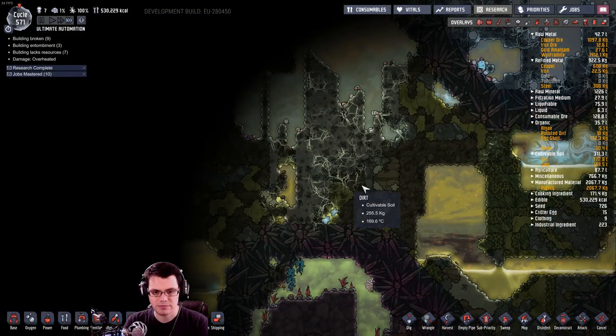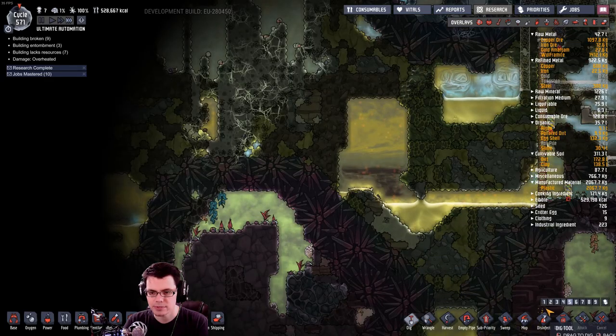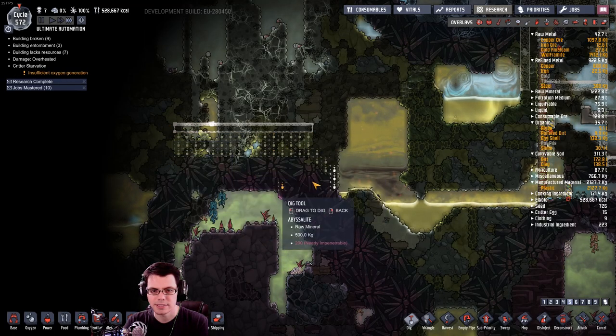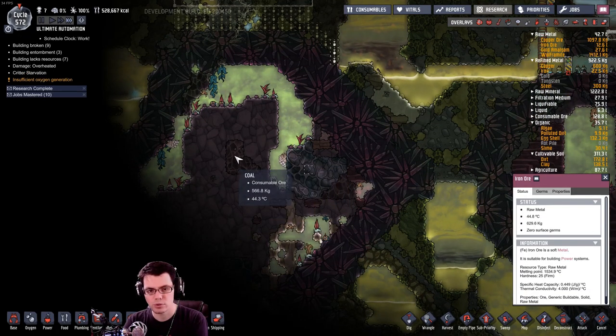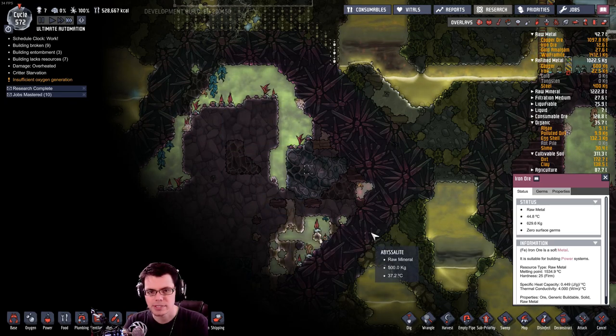Now I have a better view of what's over here. Nothing too fancy, really. I'll just go in here, dig it out, and start to build some tiles to protect this area down here, which has a nice lot of iron ore in there, some coal, a whole bunch of bomb lilies and pinch of peppers. That's good.